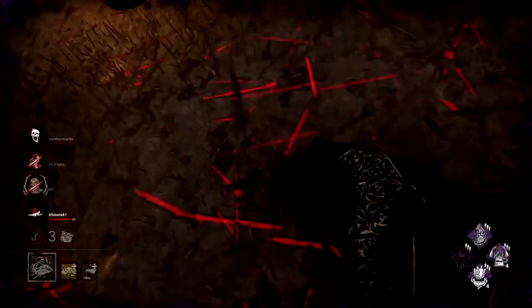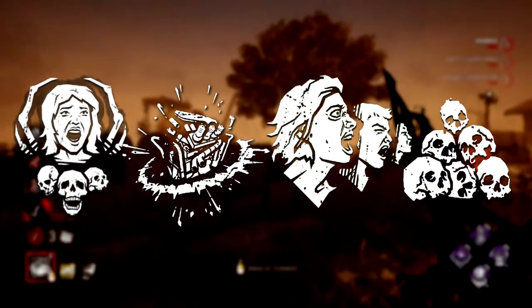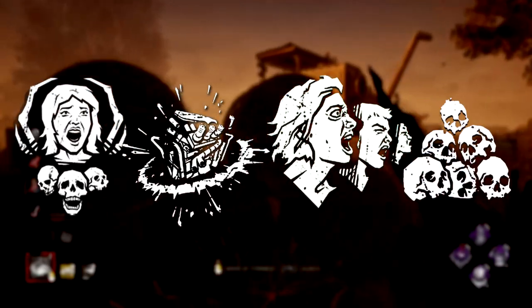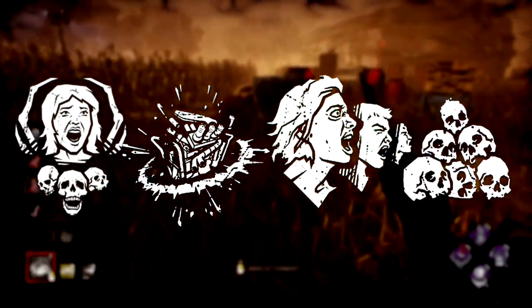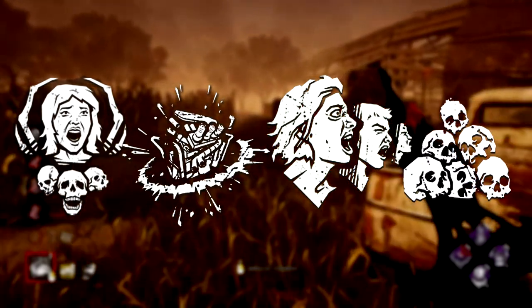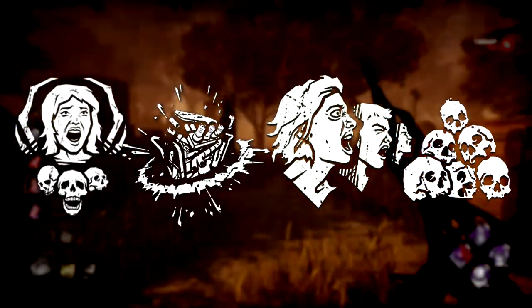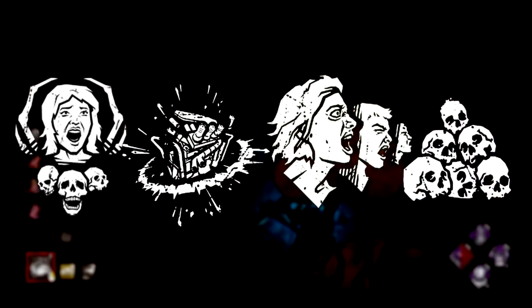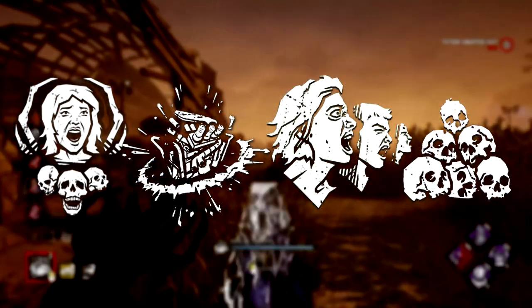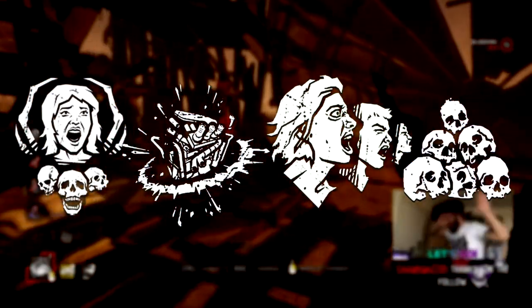For an incredibly aggressive build, run Save the Best for Last, Jolt, Infectious Fright, and Noed — don't respect anyone or anything. Save the Best for Last ensures the Artist is just as powerful without her birds as she is with them, and mixing M1s and birds together can really throw survivors for a loop. When Infectious Fright procs, immediately fire birds toward where other survivors are and pressure them too. Jolt helps keep generators from being an issue, and Noed provides fantastic end-game pressure in case survivors get the better of you early.